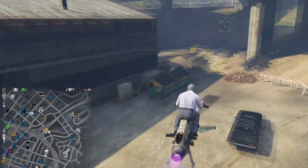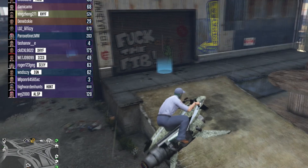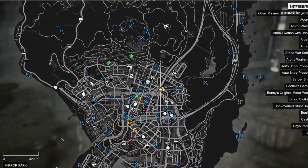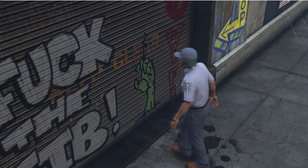Firstly, you need to be heading over to your freak shop. You need to ensure that you have unlocked the Acid Lab vehicle and are able to customize your MTL Brickade as well as the delivery bike. If you want to know how to unlock the Acid Lab business, link in the description below.